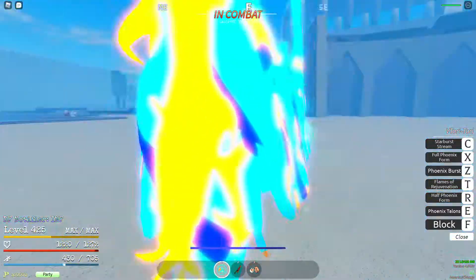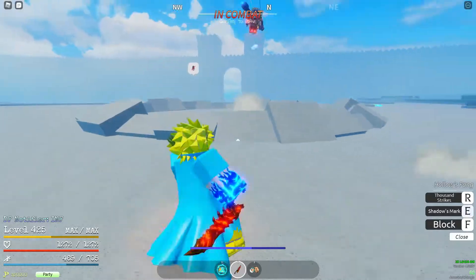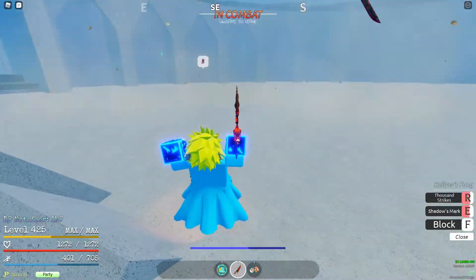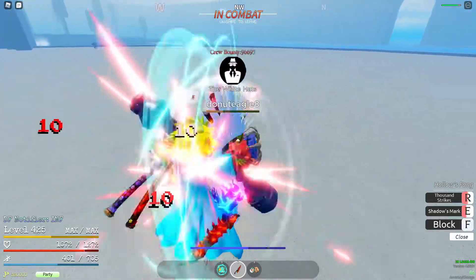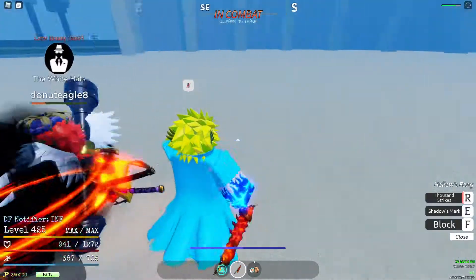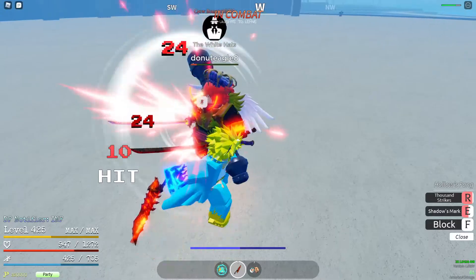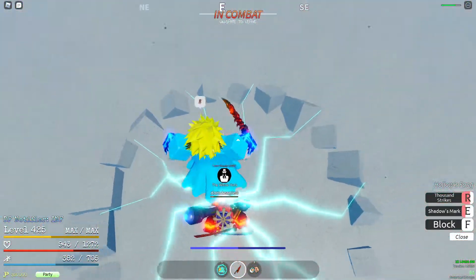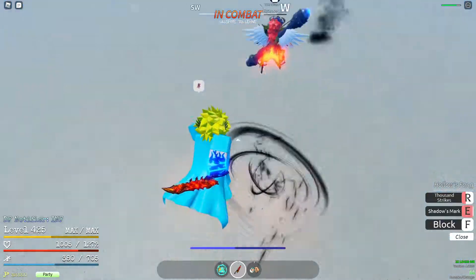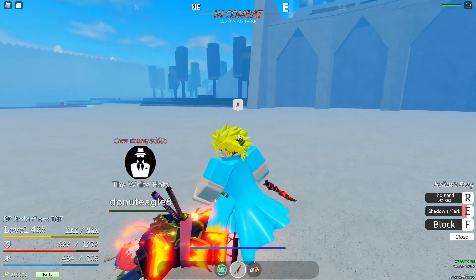That hurts a lot. That was good. You should do a shock punch right after that — that would be a really good combo. Get over here. What if I don't want to get over there? I don't like that spot. GG. Nice. I won — I had to heal up though.